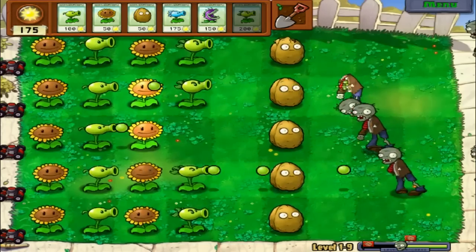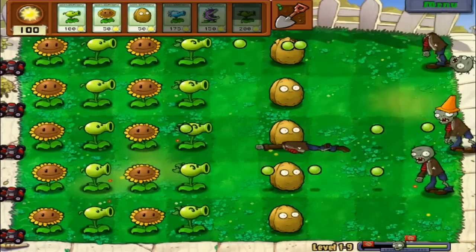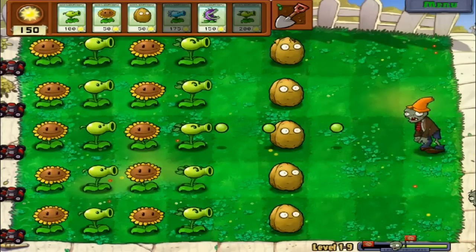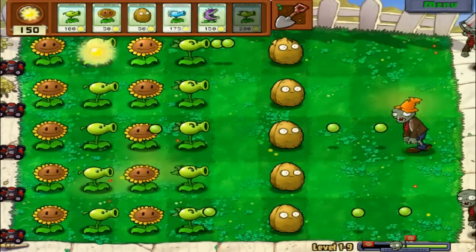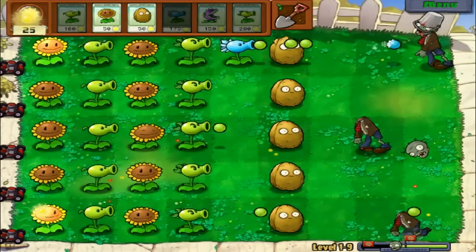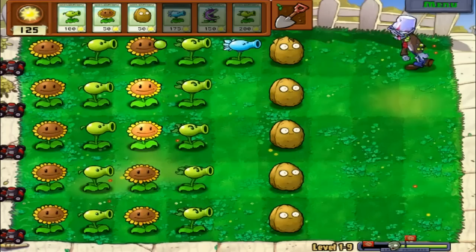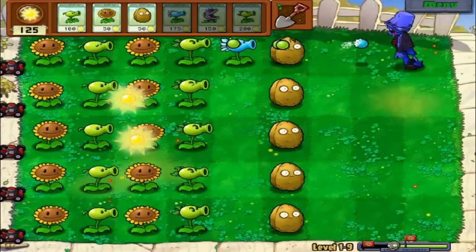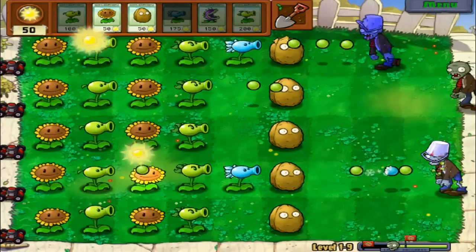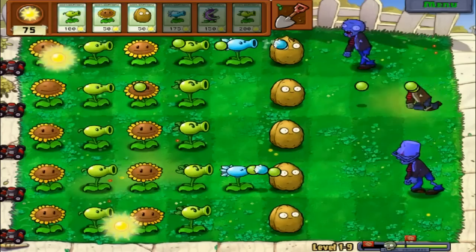I need to accumulate some more suns — suns is money in this game. So far so good, not looking bad. Now I can start putting the blue pea shooters up to slow them down, and the walnuts will keep them busy in the meantime — except for the ones that vault over. After this round I think I'll cut this let's play. It's actually a pretty long video, but I'll stop after this level so you get the gist of the game.